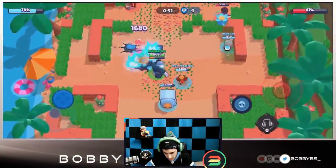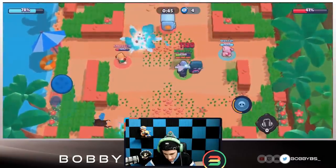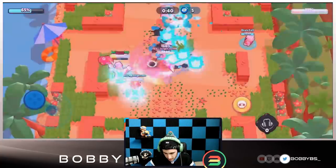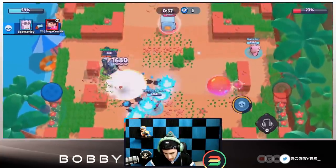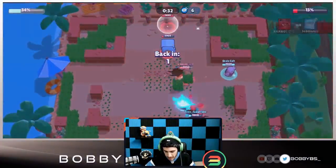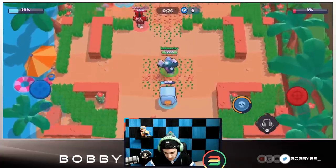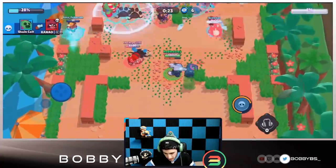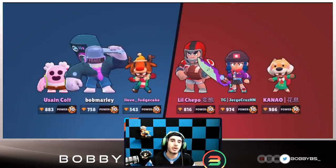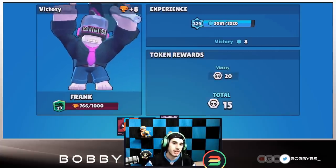Moving up - might just ignore them on the left side. Get that kill and we should do enough damage to take the victory. Kill the BB, Nita is going for us - we're a bit of a distraction. They do good damage to our safe but I don't think there's anything they can do to win. Fudge throws his Bear up, the enemy super is a little too late and we get the victory. Great dub.